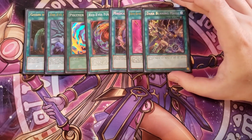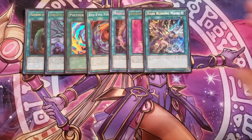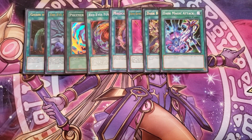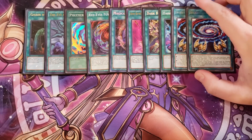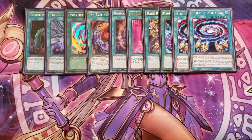Dark Burning Magic is an extremely powerful card — if you control monsters originally named Dark Magician and Dark Magician Girl, you destroy all cards your opponent controls, which is insane board wipe. One copy of Dark Magic Attack is a card I would never drop because Eternal Soul can search it very easily. We also play two copies of Secrets of Dark Magic, which is essentially another fusion spell but as a quick-play, so you can even activate it during the battle phase to fusion summon for an additional OTK.